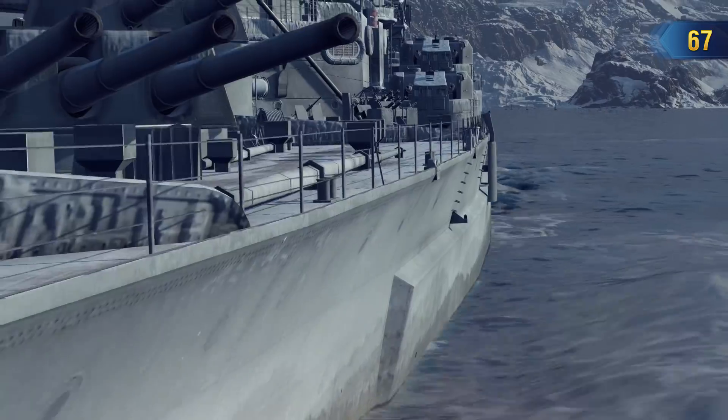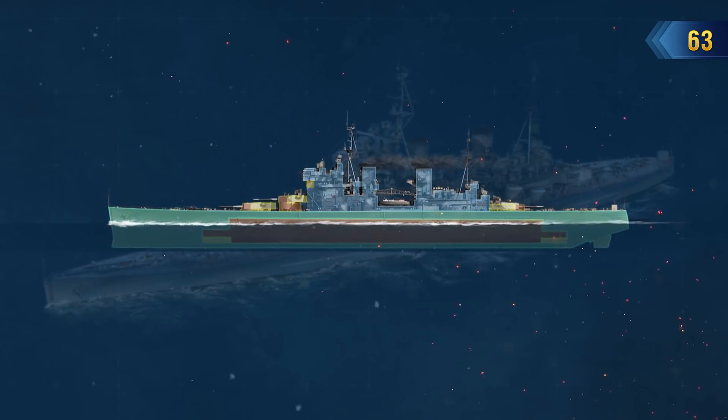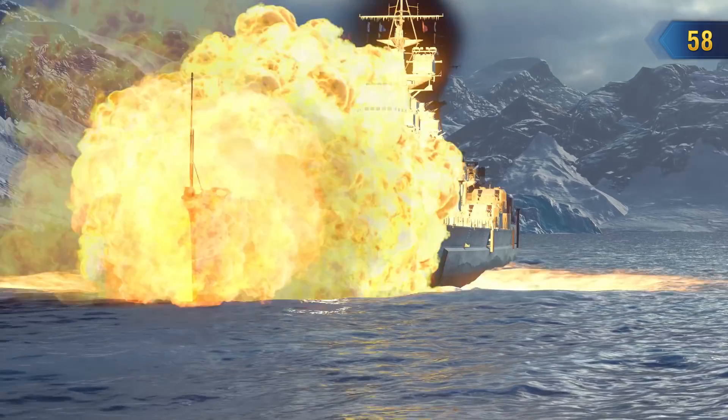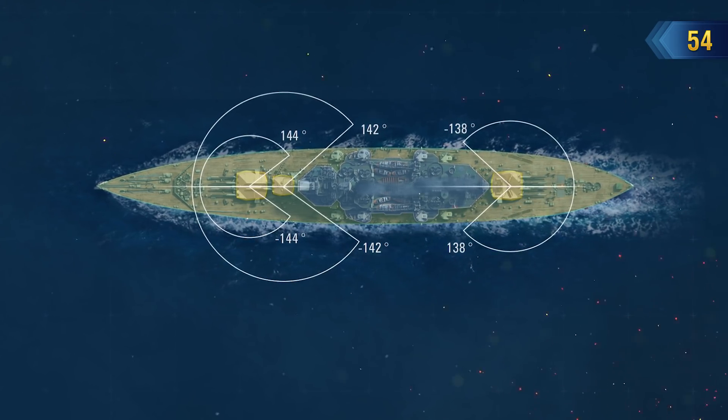Stocky and well-formed — these are the words that come to mind when you first see this battleship. A low freeboard and sturdy armor belt only serve to reinforce this image in the game. These characteristics define her optimal place in battle: artillery duels at long and medium distances.